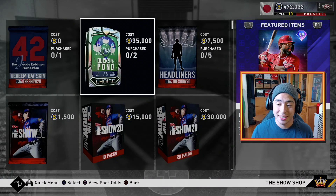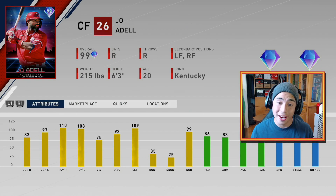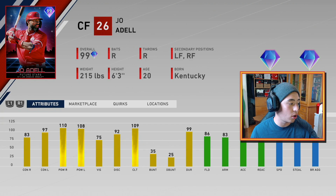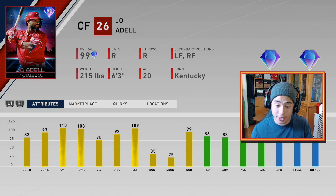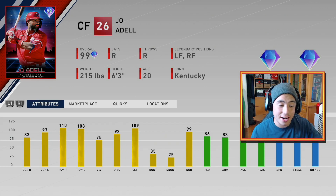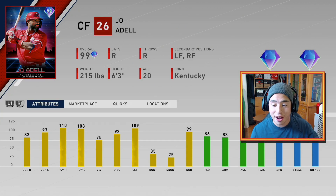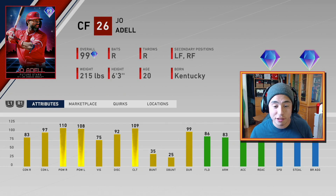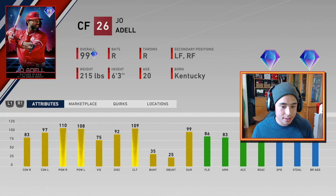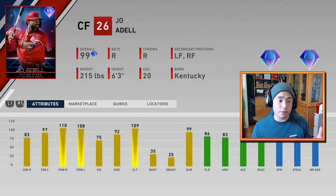Next up — oh boy — 99 Joe Adell. As you guys know, we already had a Joe Adell card. This card is obviously better than that one, but that one was decent. This one has 100 power versus both sides, 83 contact versus righties, 97 contact versus lefties, 75 vision, 90 speed, 86 fielding. These cards are freaking juiced.